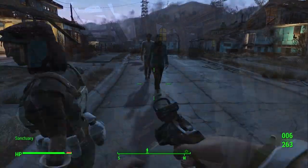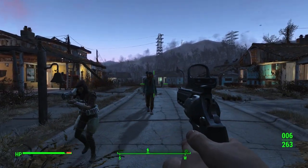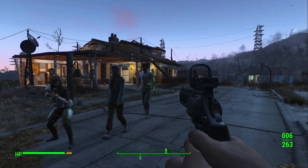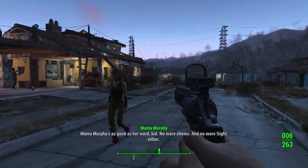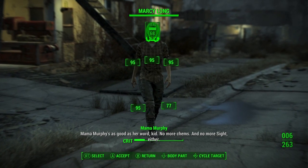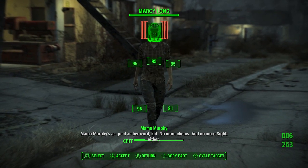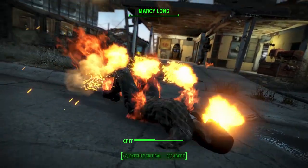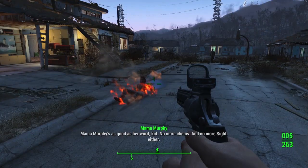I'm going to use Ghost Pepper Tom on a person in Sanctuary who is a massive pain — she's always talking back to me. It's Marcy Long; I absolutely hate Marcy Long. I'm going to use the Gainer — Ghost Pepper Tom — on her, just get rid of her.